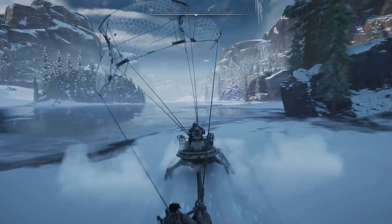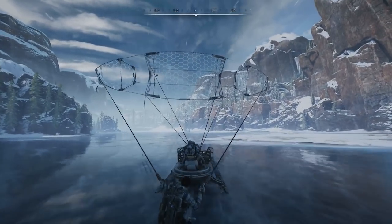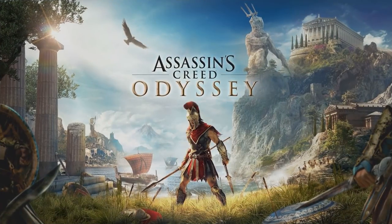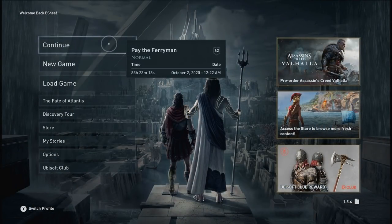We're not just going to hang out and play Gears 5 all day. We want to check out some other stuff. So we'll jump between some games here — this is Assassin's Creed Odyssey, speaking of some of the best games of last generation. Using the Quick Resume feature, it sits on this screen for just a second and then you're right into wherever you left off.